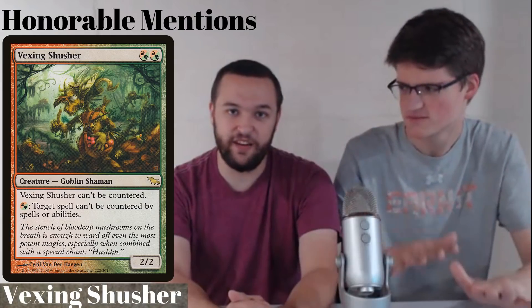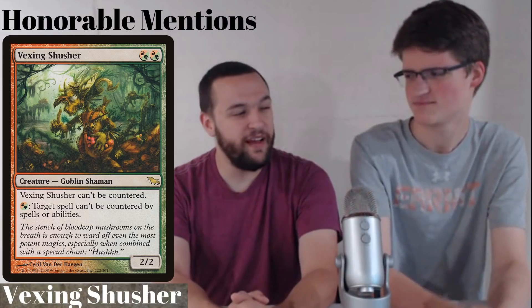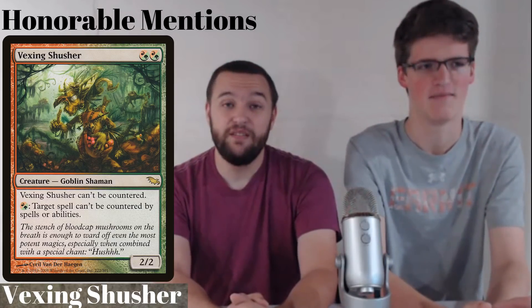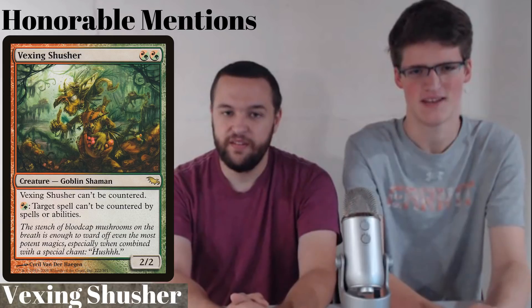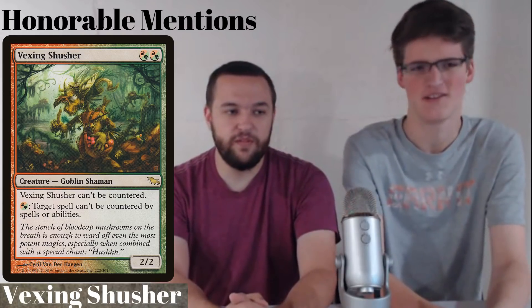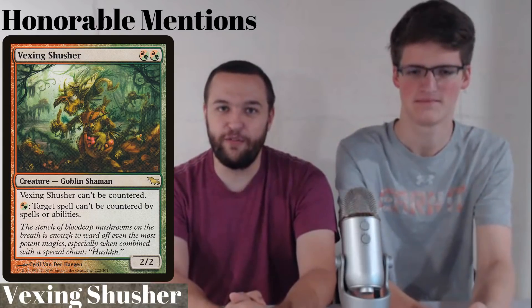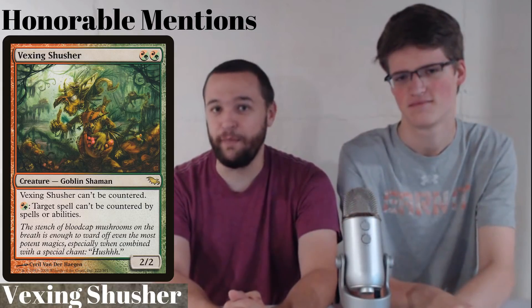Next is Vaxing Shusher. This one is only an EDH card, but we think it's really good. It's a 2-2 for Gruul hybrid mana. You can pay a Gruul hybrid to make a spell not be countered this turn, and it also can't be countered itself. If you're playing a big dumb green-red deck with something like Borborygmos, and you don't want your big dumb giant to get countered, we suggest Vaxing Shusher.